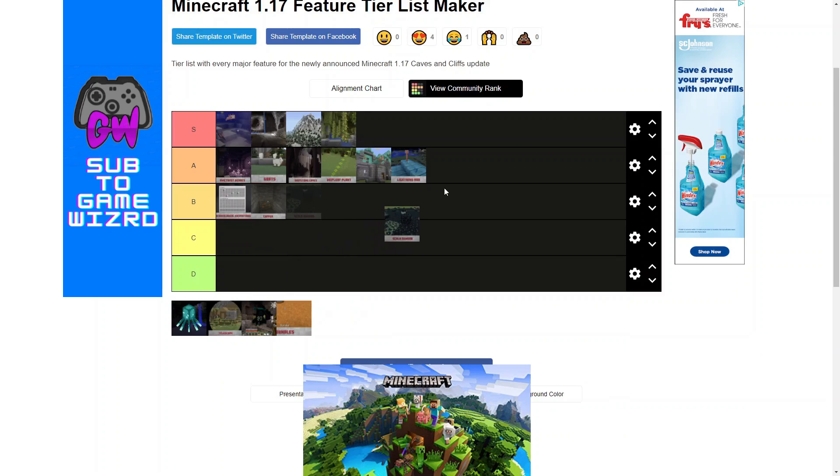Next is the Skulk Sensors, which is going straight to S tier for me. While I'm not very skilled in redstone, I love redstone contraptions, and the thought of using wireless redstone in super complex traps is just insanely cool to me. So Skulk Sensors — straight to S tier. I think that is going to be super fun to play with when this update comes out.